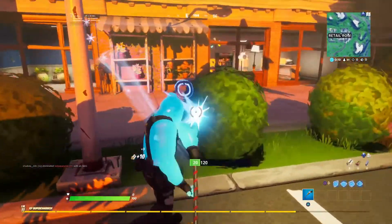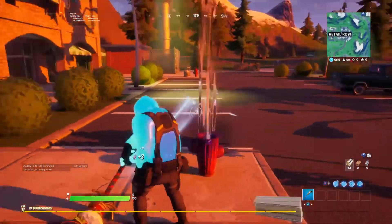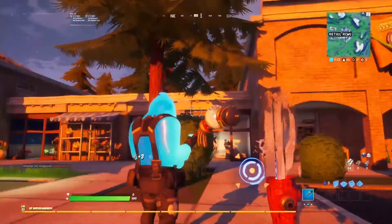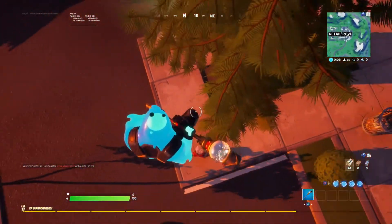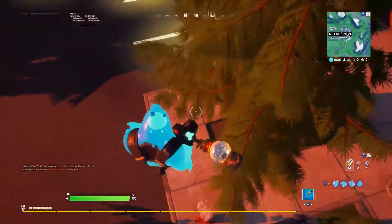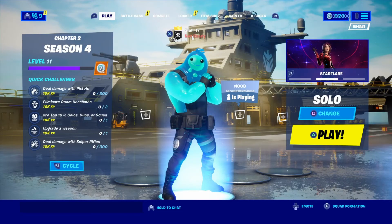Basically you want to get some materials when you break these bushes, and you want to smack the fire hydrant. When you smack it it's gonna go up like this, so you want to jump on it three times. You're supposed to leave the match right after this. Now that we've loaded back in boys, look at the V-bucks count.